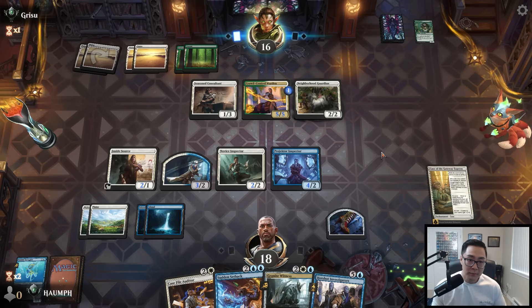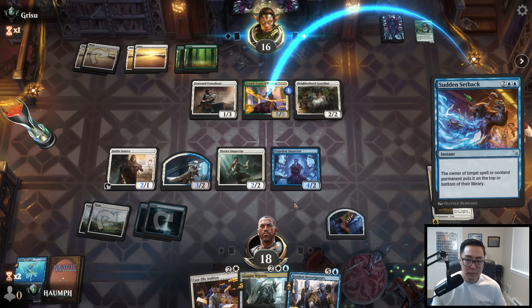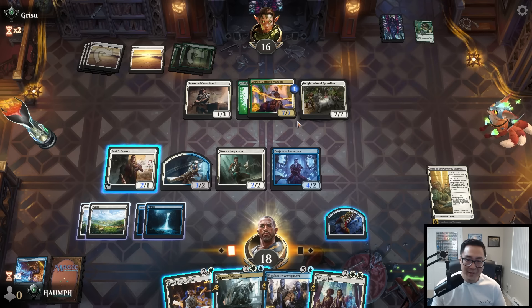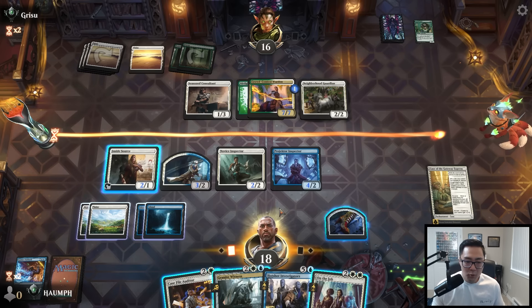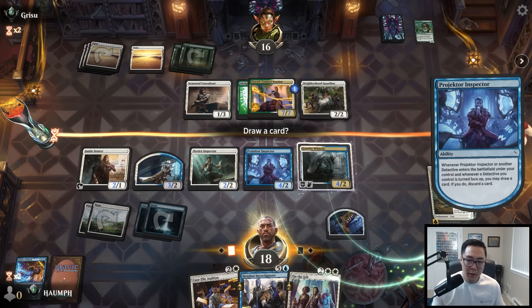They hit us with Airtight Alibi. Good beats. What I really want to do is get to enough mana to play Hotshot Investigators — so I'm wondering if I should crack a clue, play the Case File Auditor, or just play the Granite Witness since they don't have any flyers. Let's just play the flyer. On the Job seems like it's going to be really good here, so let's discard the Auditor, play a land. I didn't want to discard the land because I do want to get up to six for the Investigators.